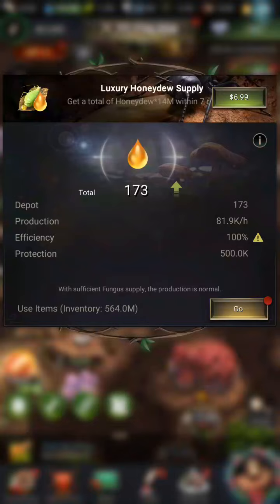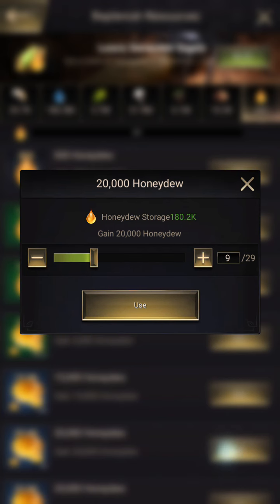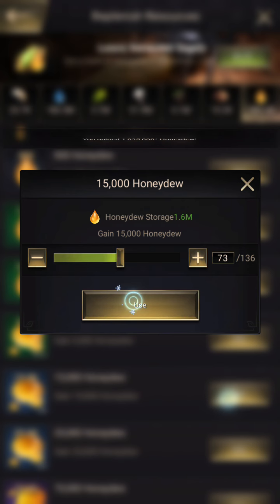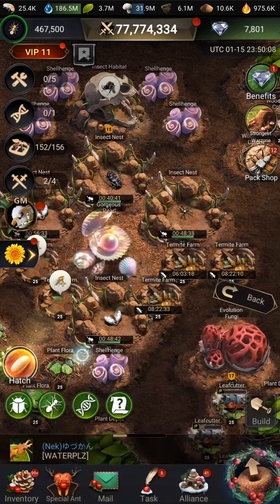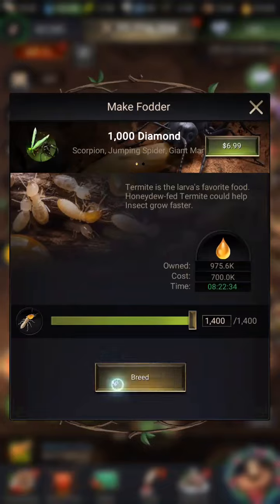I spent all my Honeydew — well, not all my Honeydew. I have half a billion Honeydew. But that's not enough Honeydew, bro — that's only 580k, bro. 1.6 million is not even really enough. Speed — Breed. Breed, breed, breed, breed.